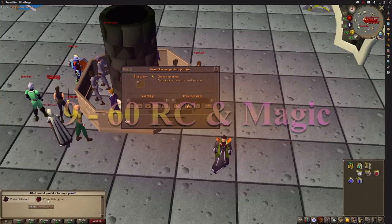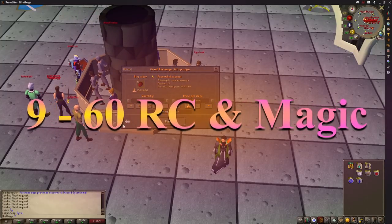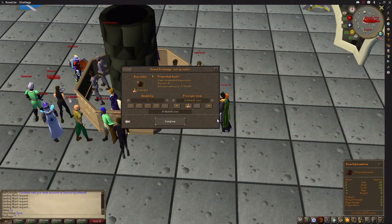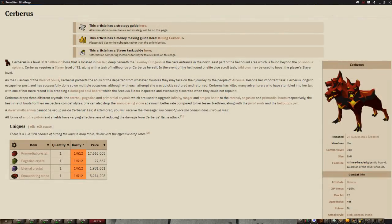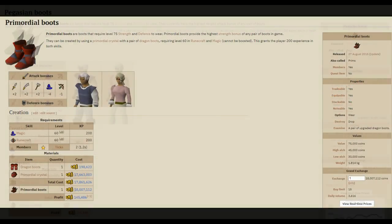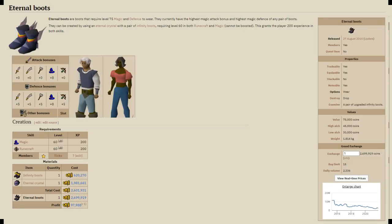Another good method is the crystals you get from Cerberus that turn into Primordial, Pegasian, or Eternal Boots, which just require the crystal and either Dragon, Infinity, or Ranger Boots to make them. Whenever the boots you make are rising in price it generally takes a while before the crystals catch up, and during this period you can make a ton of money. They are fairly regularly traded so you aren't waiting forever, and the requirement of 60 magic and 60 runecrafting isn't too bad either.